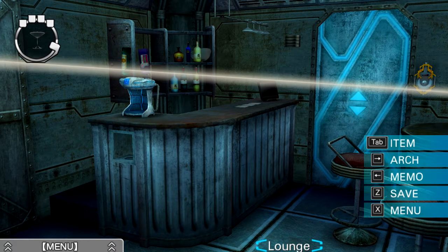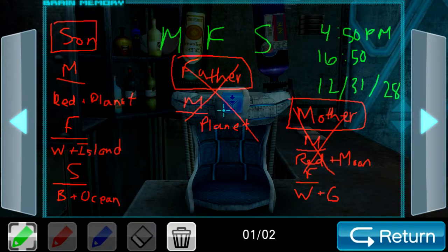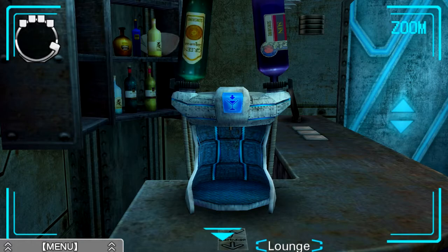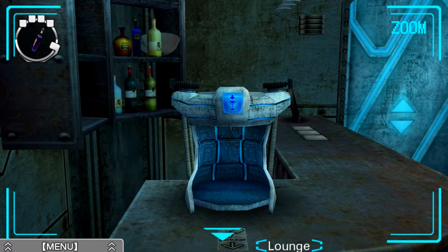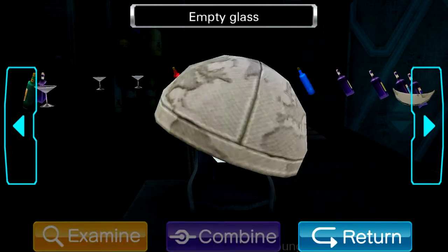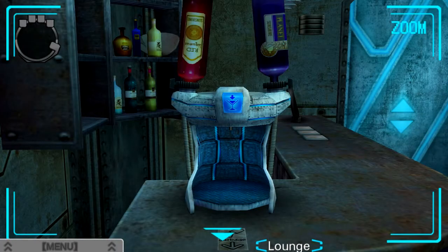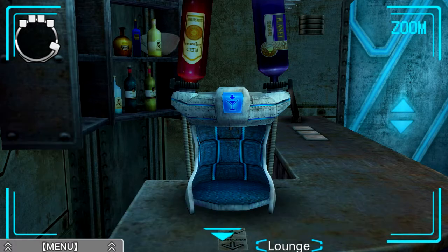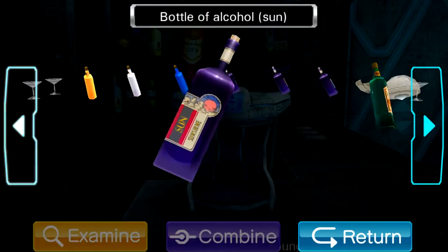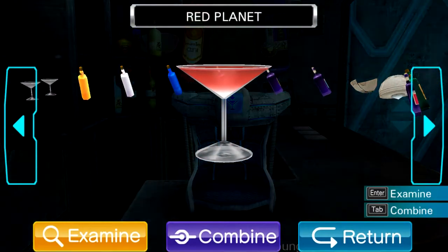We tried looking at it before, but we couldn't quite figure it out until we understood how the drinks were actually made. Maybe that's more intuitive to other people, but I'm glad we eventually figured it out. So the first one we're going to want to make is red and planet. I'm going to take these back. First one is going to be planet, and then red. Apologies for the clicking, but it's just a lot easier for the inventory management than using my touchpad. So we've created the red planet drink. Lovely.